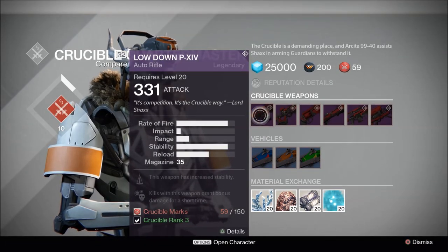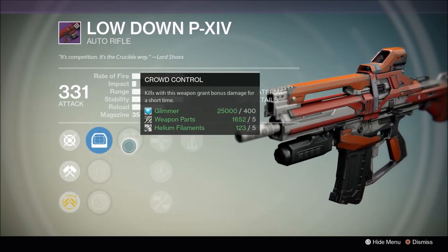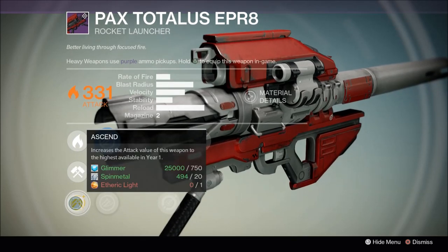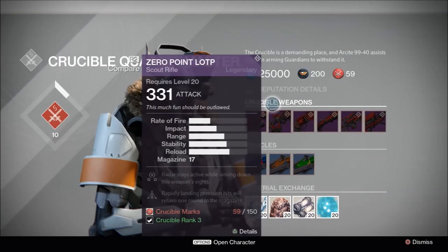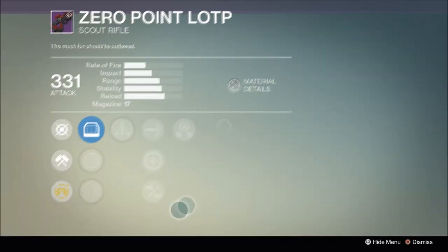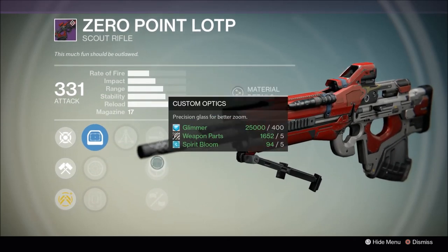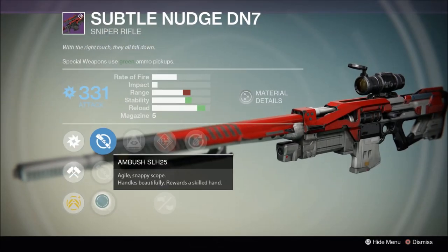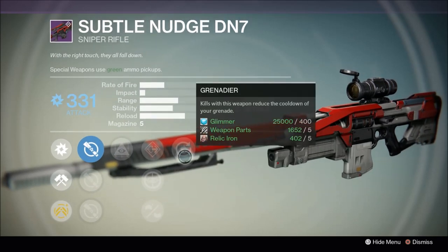The auto rifle Lowdown PXIV is standard pre-House of Wolves fare and at best will just be another For the People or Up for Anything — pass on it for now. The rocket launcher Pax Totalus has pretty middling blast radius with no tracking or proximity detonation, in exchange for Army of One or Final Round, so give this one a pass too. The scout rifle Zero Point LOTP could work for you but Third Eye and Triple Tap aren't revolutionary for a weapon that thrives at distance. The sniper rifle Subtle Nudge has the new perk Hidden Hand to help with target acquisition but is a low impact model with no Field Scout to compensate — it might be worth re-rolling once we see the aim assist stat.